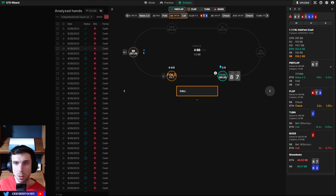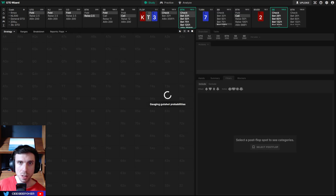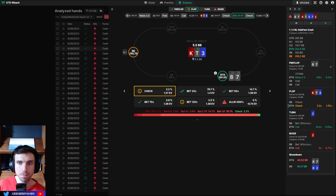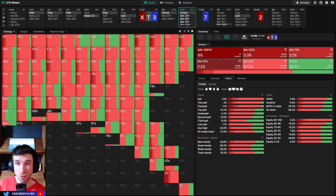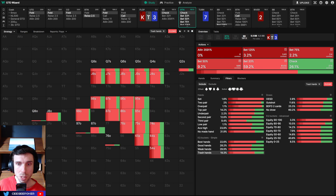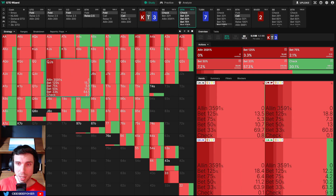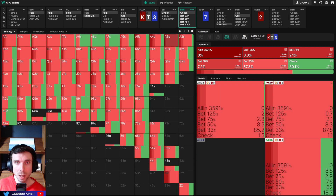Next hand: eight-seven suited. We raise, get calls. I checked back. This is one of those hands that doesn't have a lot of showdown equity but has a lot of backdoor equity, so we want to be betting the flop at a high frequency — it's a good texture for us. This constitutes one of the perfect trash hands that can go in our polarized betting range. We're going to have a 70% C-bet in general, and eight-seven suited is right up there at the highest frequency C-bet. Trash hands with high equity and good backdoors are the ones you want to be betting — checking back leaves you with eight-high, and there's not much to do in that spot.